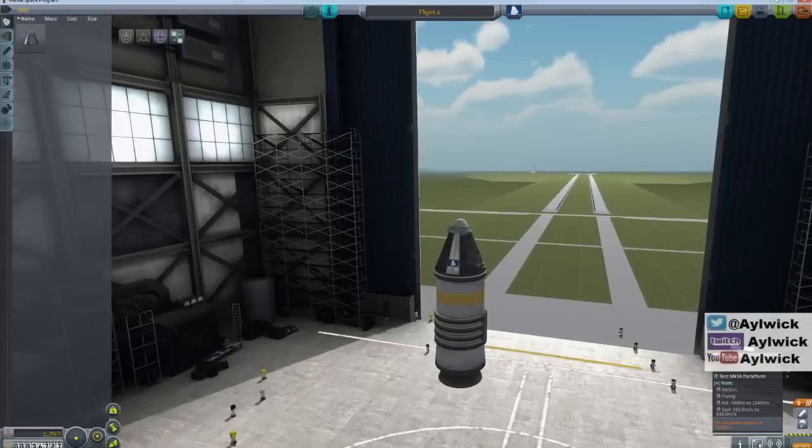So we're going to be able to build a ship that will allow us to deploy the parachute and reach 22,000 meters. We'll do that in episode 2 - join me then!